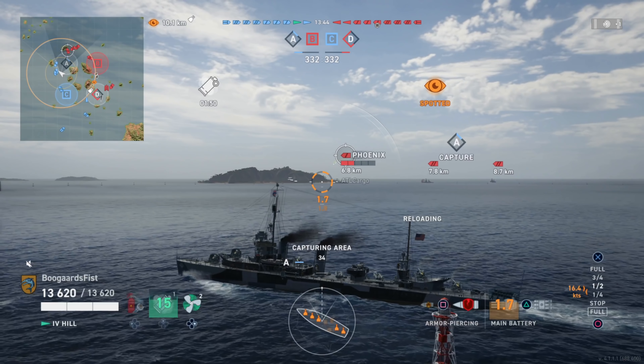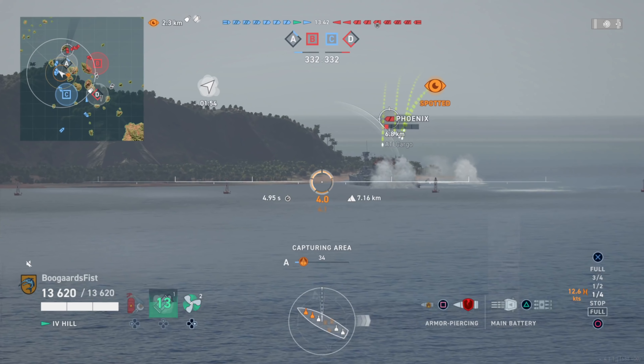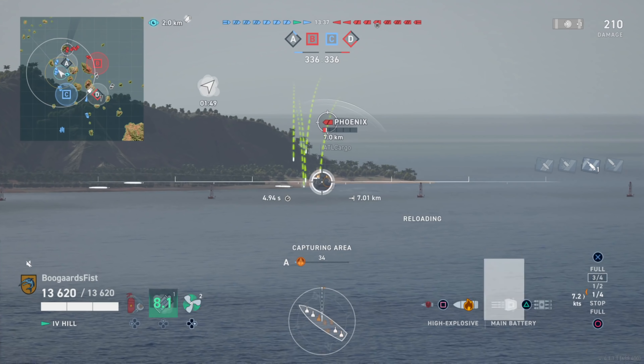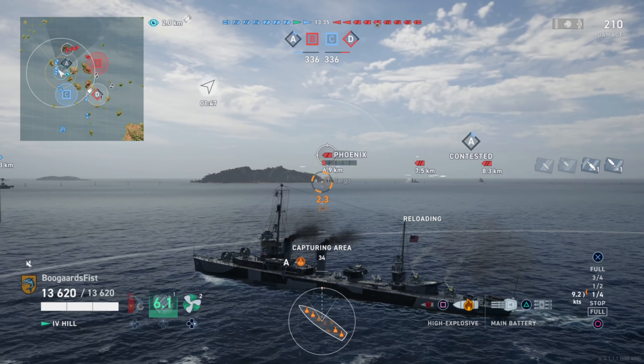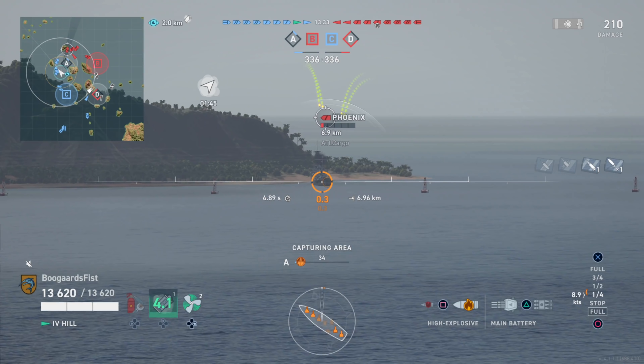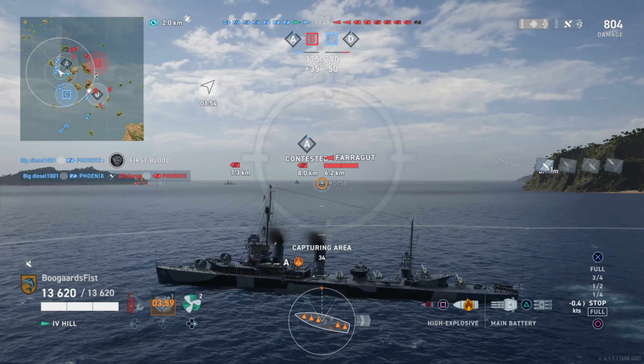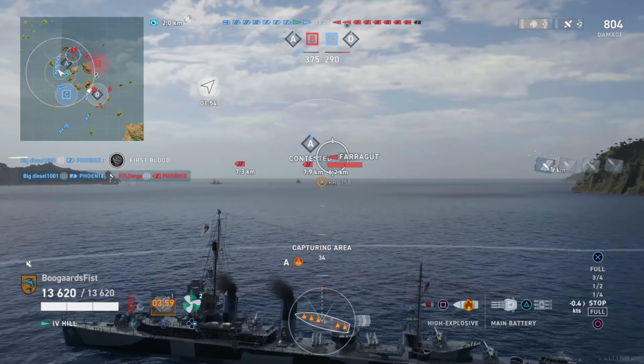I actually think the Hill, for that reason, might be even more appealing to newer players or destroyer players who favor torpedoes. I still think you're missing the main idea of American destroyers if you're really focusing on the torps, at least not including ships like Benham. For most that play like the Farragut or anything in that line, the guns are where it's at. The guns are still good on the Hill, but not quite as good as the Farragut, which is the Farragut's main strength.